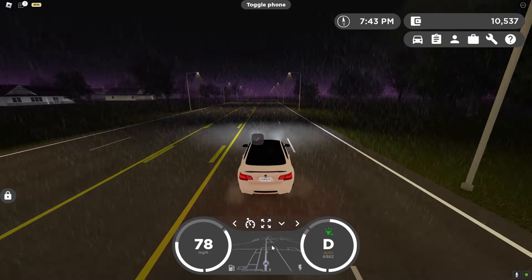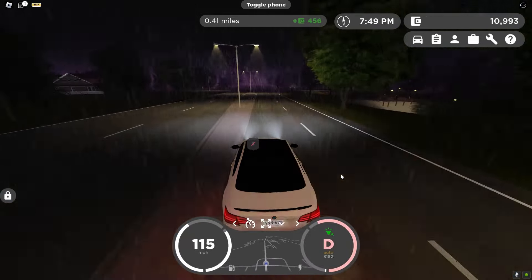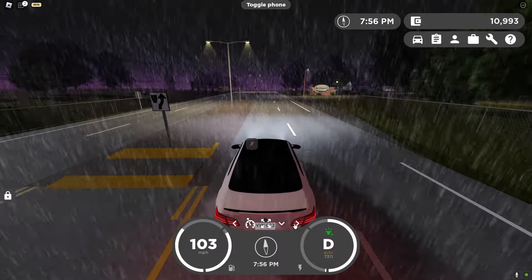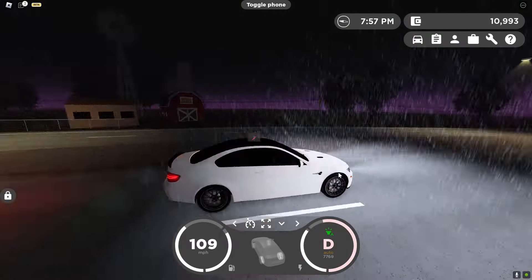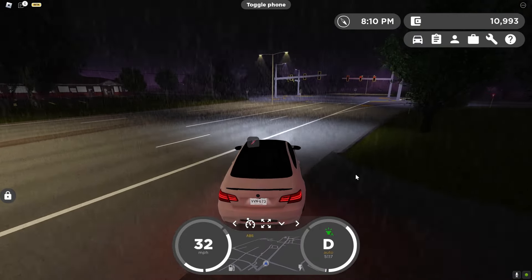There are a bunch of options on the gauge — a full map showing all the roads, a compass and clock option. You can also see your car, fill up your gas tank, and there's a car wash.